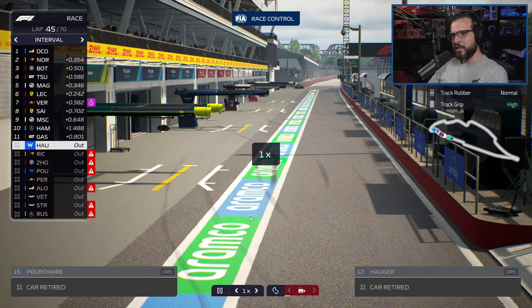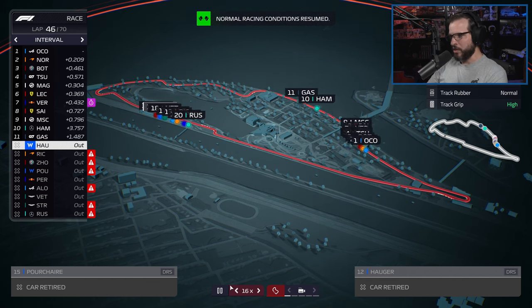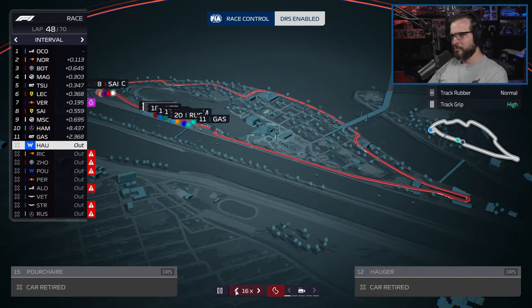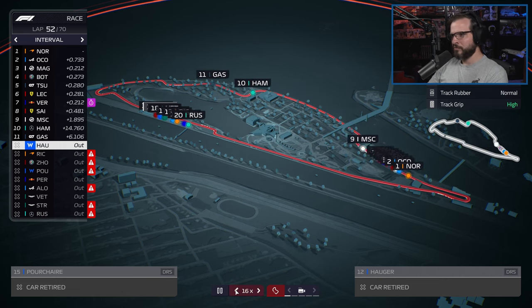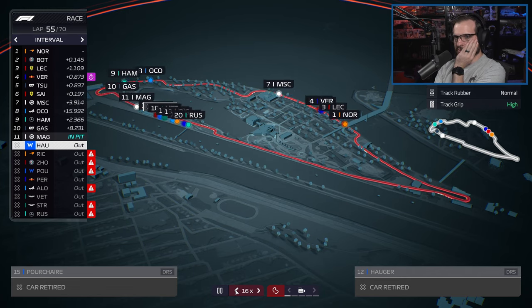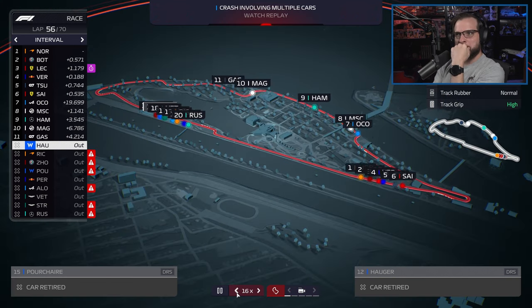We hit top 15 with both drivers — top 15 with one driver gives us a couple hundred thousand bucks. I can't remember if both drivers gives us anything extra. Apparently this is a very dangerous racetrack — all the penalties. There's actually a chance we could have pulled out a top 10 because we weren't planning on pitting again.